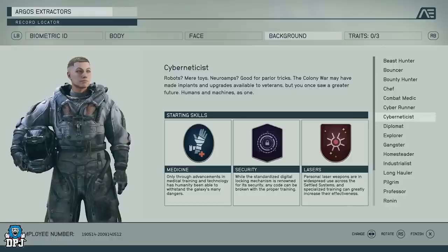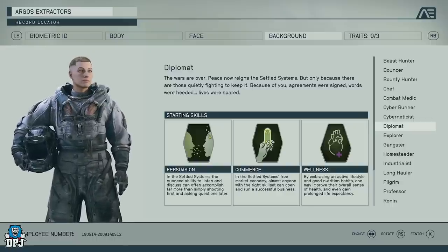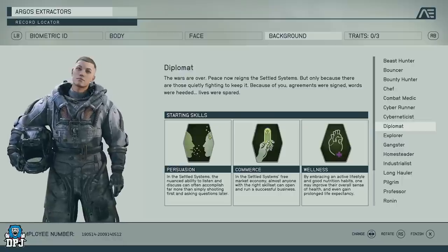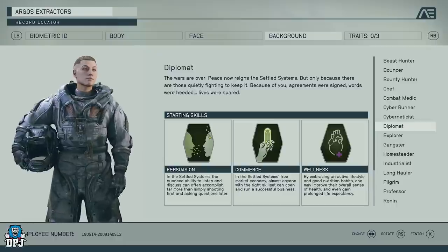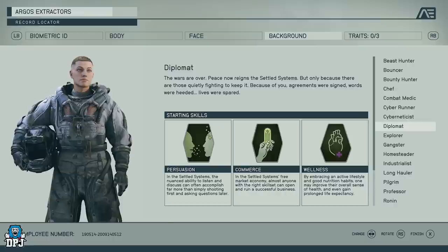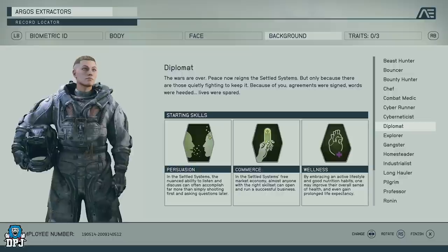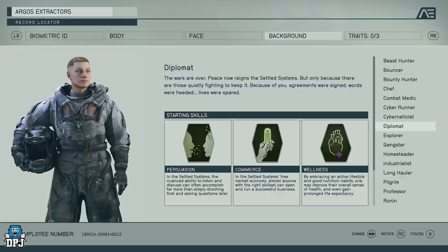Cybernet Assist is your machine-type class — robots, neuro amps, all that. You get the Medicine perk to heal yourself, Security to break into things, and Lasers, which increases the effectiveness of laser-based weapons. So if you want to use lasers and robots and machine-type things, this might be a good one for you.